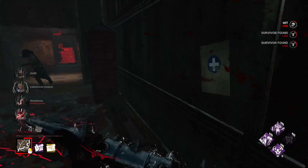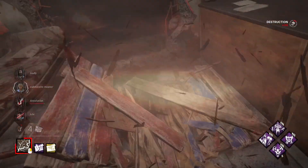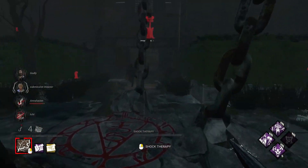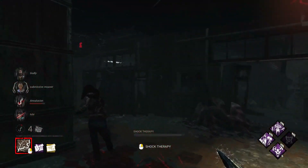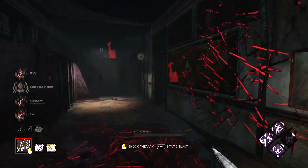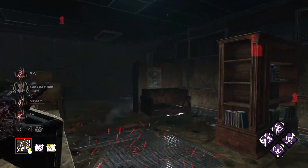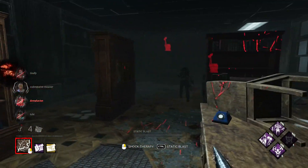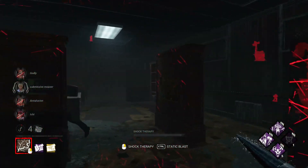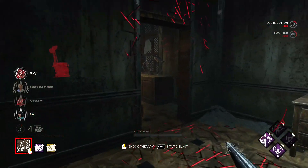I think they finished that gen. This is a good pallet to get out of the way early so I'll break it. Jeff might go for the unhook — I'll go back. He might be going around from the other entrance — yes he is. I do want to stay out of Devour Hope range for this unhook. Okay, like right here I'm out of Devour range. I'll go around this loop and still be out of Devour range. Got one stack — that's good.